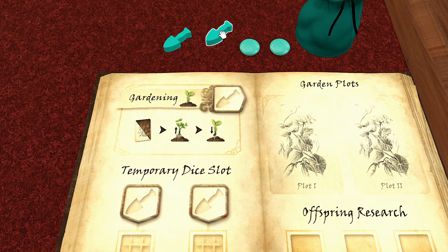If you've played a worker placement game in your life, you're already halfway to understanding how this game works. But there are some nice twists provided by the nature of this game, if you forgive the pun.